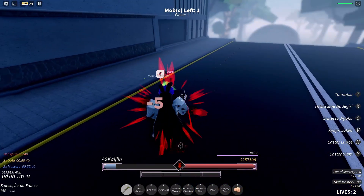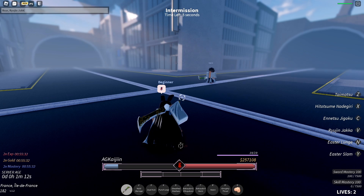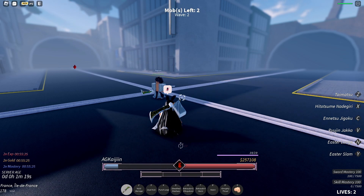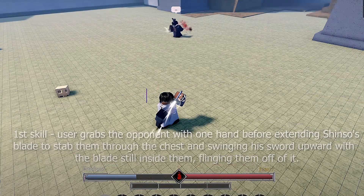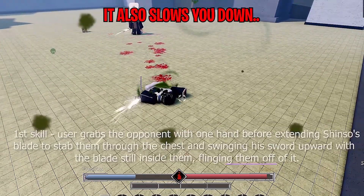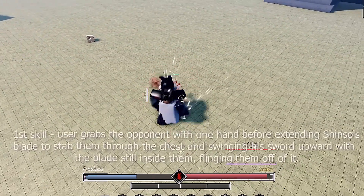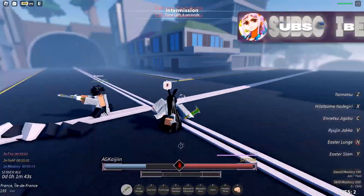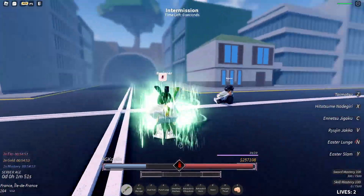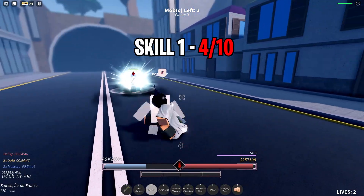Next up we got Gin's bankai. This one's going to be very quick. For the first skill, in my opinion it's one of the worst skills in the game — it should be a Shikai skill if anything. The reason I say that is because it's a grab skill, and in Project Mugetsu people don't know how to land one. It also doesn't combo extend, it just knocks back. The damage isn't insane, it's not auto-aim or auto-tracking — it's just a mediocre grab skill you'd find inside a skill tree, not inside a bankai. For that reason I'm going to give it a 4 out of 10.